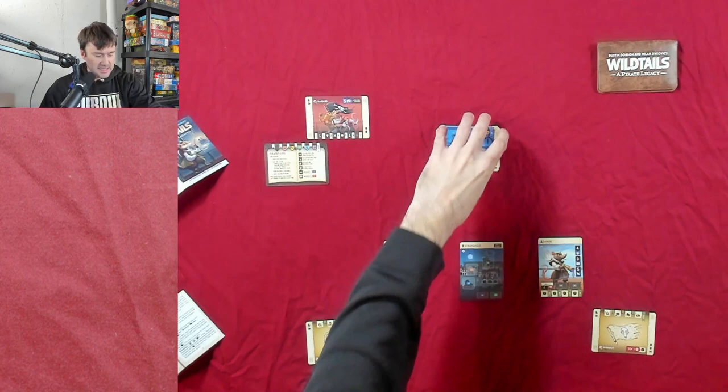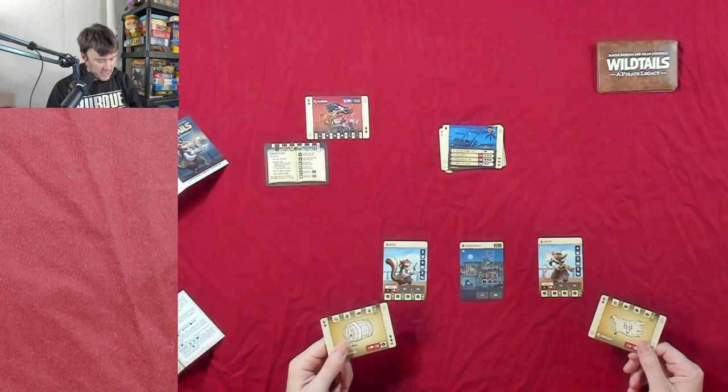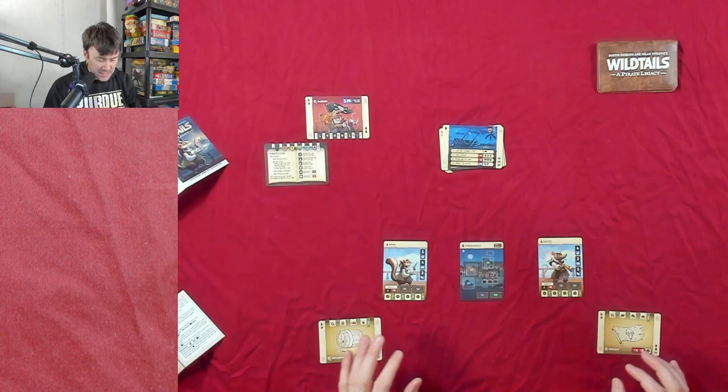This is our main threat up here, this is our pirate's log, and this is our scene deck. These are our two heroes — as a solo player I'll be controlling both, but in two-player one person takes one hero and the other takes the other. These two objectives down here could be swapped; they're not assigned to anyone yet.